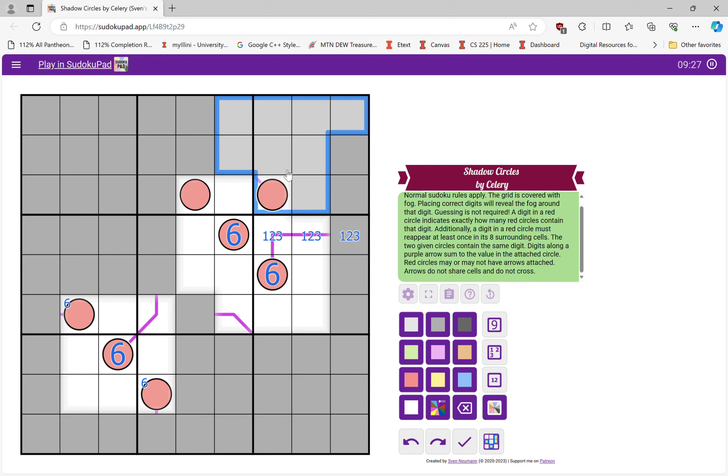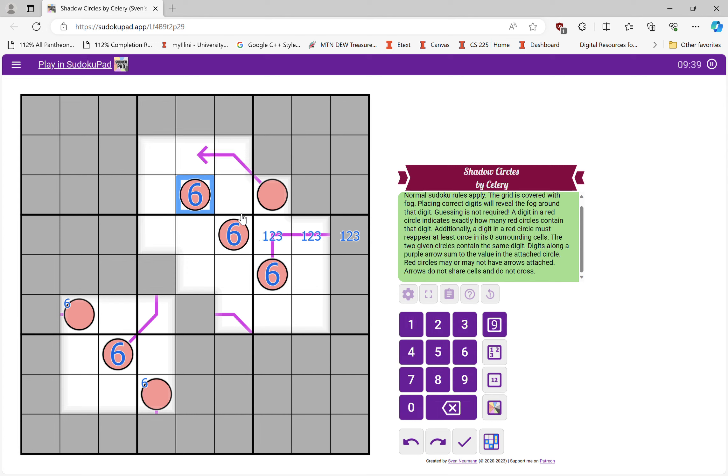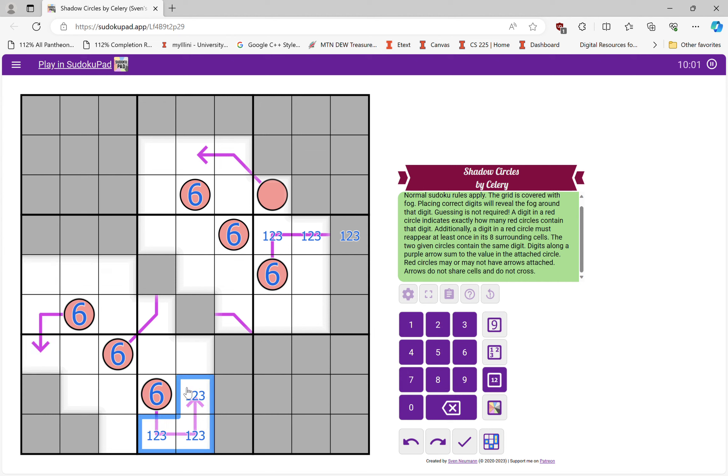First of all, this box can't have a six at all. And also this box can't have a six, and this box can't either. Which means there must be a six in here, and it needs to connect to another six. Which means this circle actually just needs to be another six again. And this guy could really be any digit, I'm not positive. Also, this box needs to have a six in it connecting to another circle. And this box is going to need to have a six in it connecting to another circle. So now I've gotten all six sixes found.